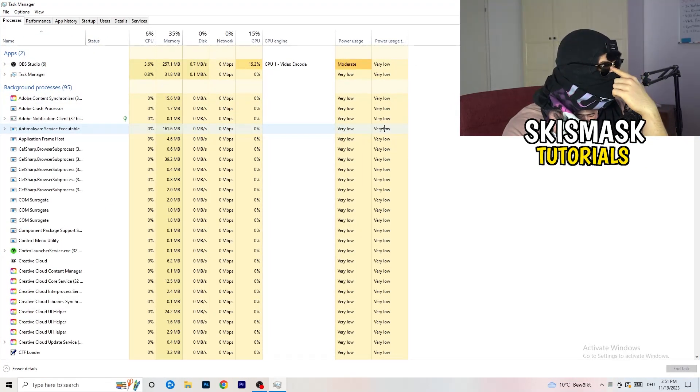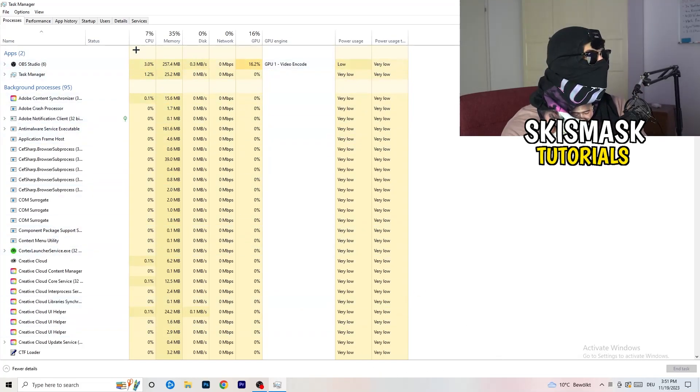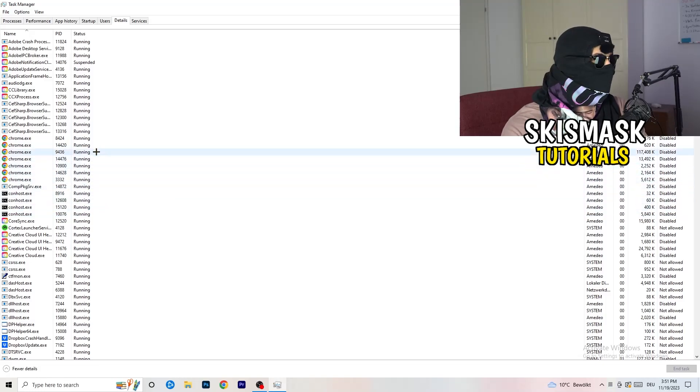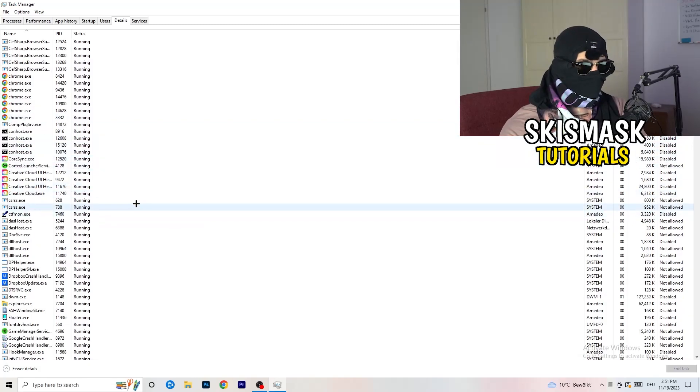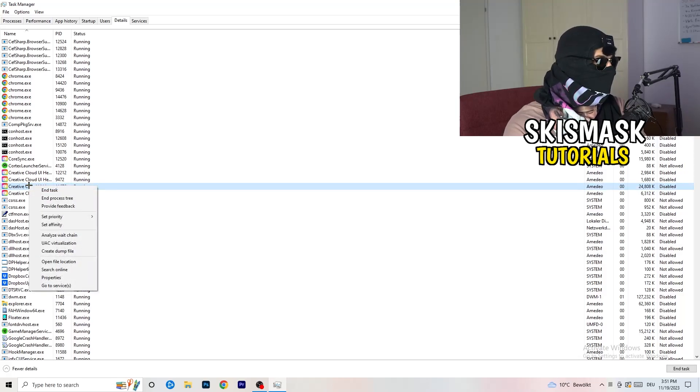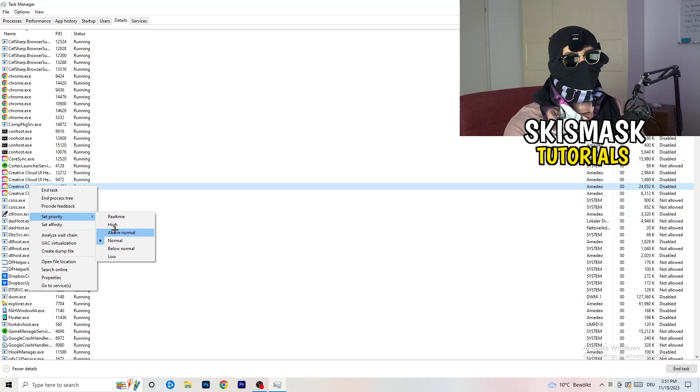In Task Manager, navigate to the Details tab in the top left. Search for your game or your launcher process. Right-click it, go to 'Set Priority,' and hover over it. Click either 'Above Normal' or 'High' — you need to check which one works better for your PC. Try above normal first, then high, and then try to start your game. If it works, great.